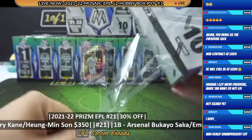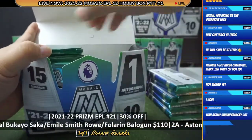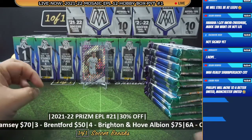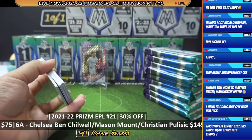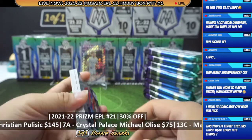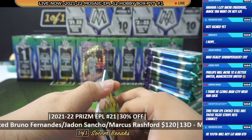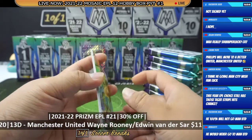Let's go, box number two! How many of you have watched a lot of Mosaic breaks? This year's tiger stripes are not as rare as last year's — they are actually more common this time around. You can expect to see about one tiger per four boxes. I think there are about four to five tigers per case.